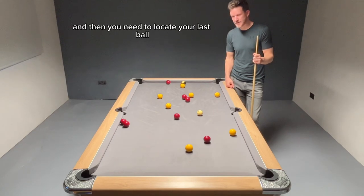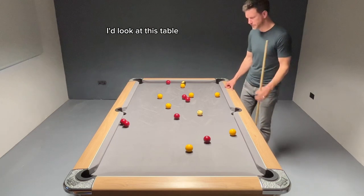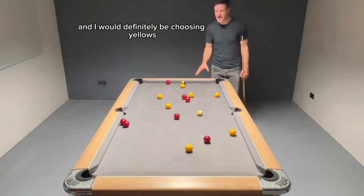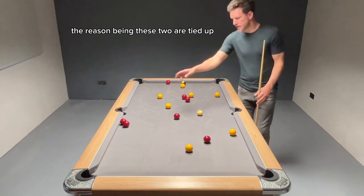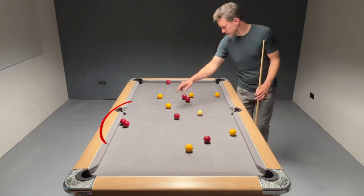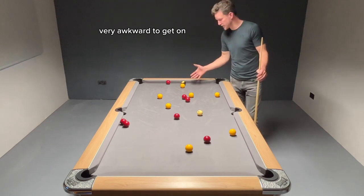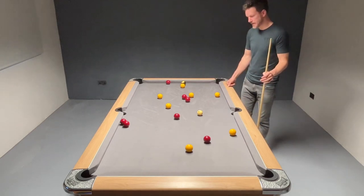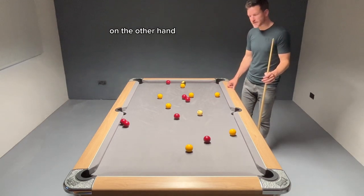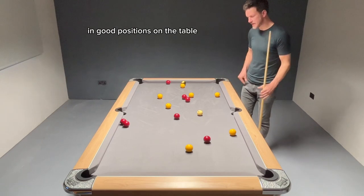And then you need to locate your last ball before your eight ball. If it were me, I'd look at this table and I would definitely be choosing yellows. The reason being, these two are tied up. This red is very, very awkward to get on — we'd need to land in this area to be on it, which is difficult. However, the yellows, on the other hand, all have a pocket and they're all relatively in good positions on the table.